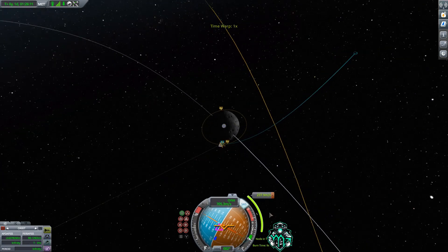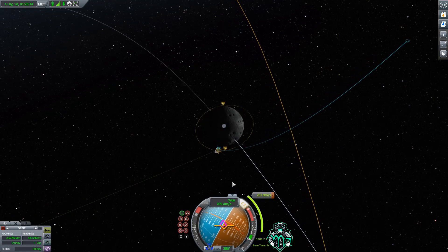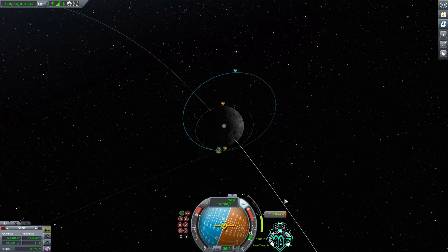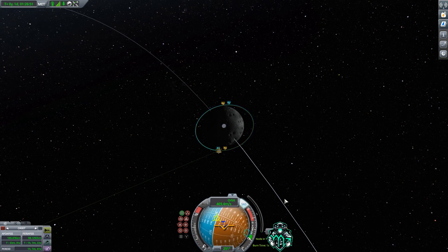As we come up on the node, be careful with time warp that you do not overshoot. We will start our burn right when this number hits five seconds. This will ensure that we do about half of our burn on one side of the node and half of our burn on the other. And there we go — we have orbit of the Mun.